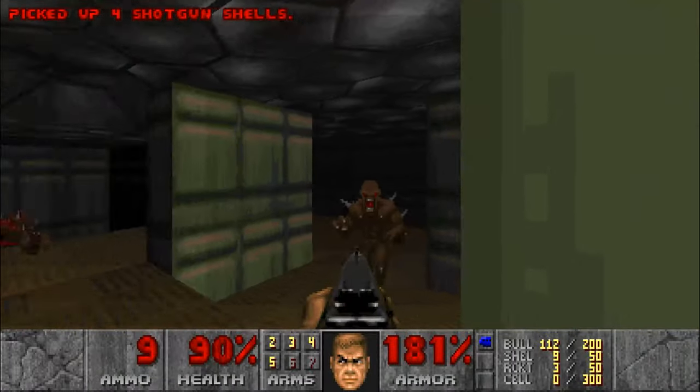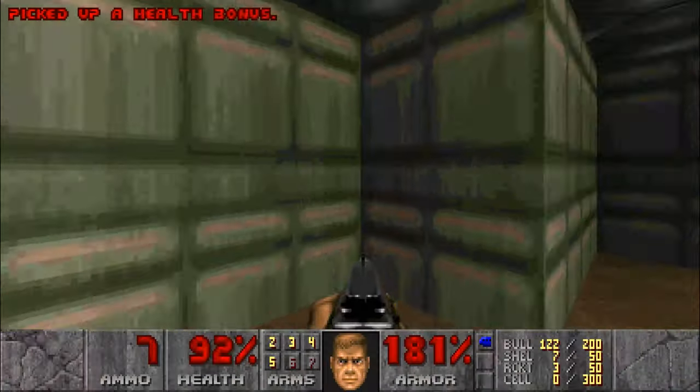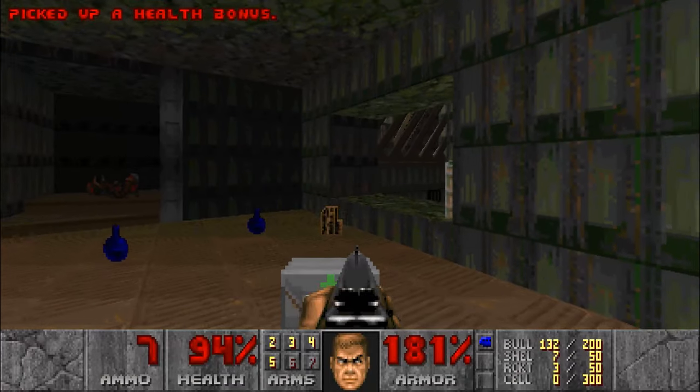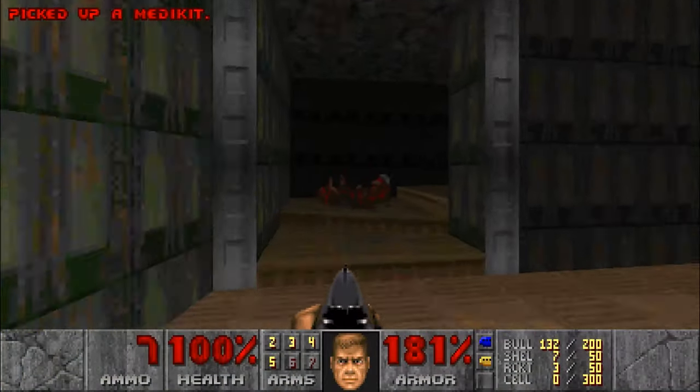Whether intentional or unintentional, the designers of Doom managed to use the concepts of experiential learning and schema to build a game where the player is always learning. To analyze this in more detail, we'll see how each enemy's form of attack causes the player to move differently and use a different weapon against them.